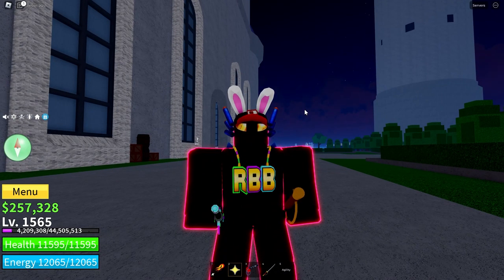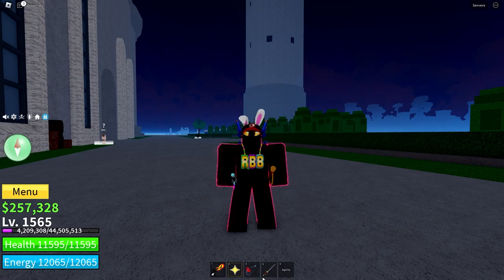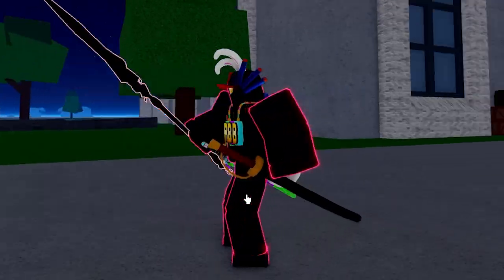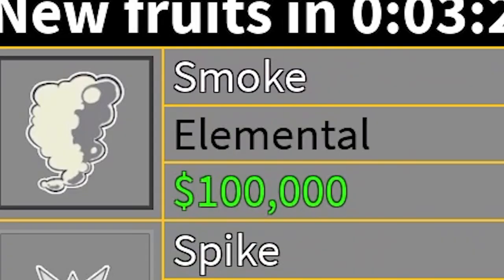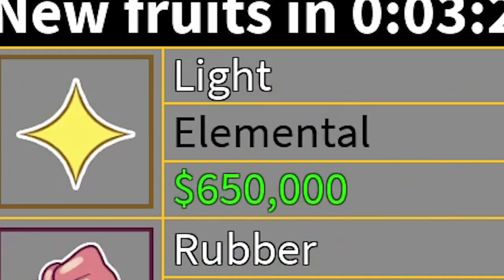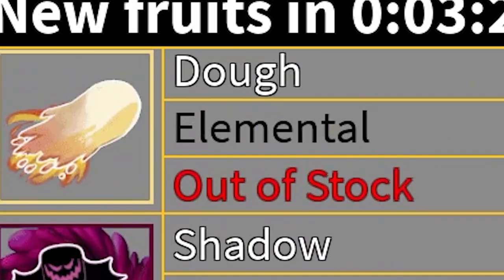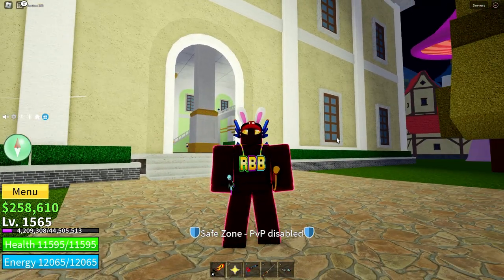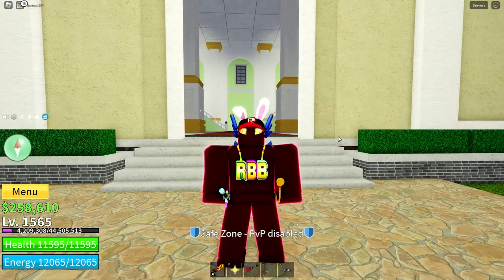The first method requires two things. One is for you to have a Logia fruit like light. This is a list of the current Logia fruits in the game: smoke, flame, ice, sand, dark, light, magma, rumble, blizzard, and technically also dough. If you have one of those fruits, then all you will need is to be on a computer as well.